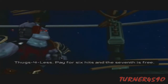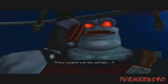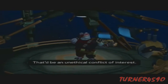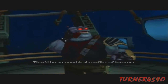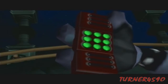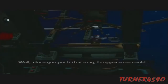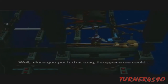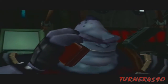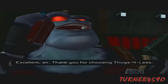Thugs for Less. Pay for six hits and a seventh is free. You want us to what? That'd be an unethical conflict of interest. What kind of scum do you think we are? Say, that is a lot of bolts. Well, since you put it that way, I suppose we could undo our previous obligation. So they're not working for the thief anymore.